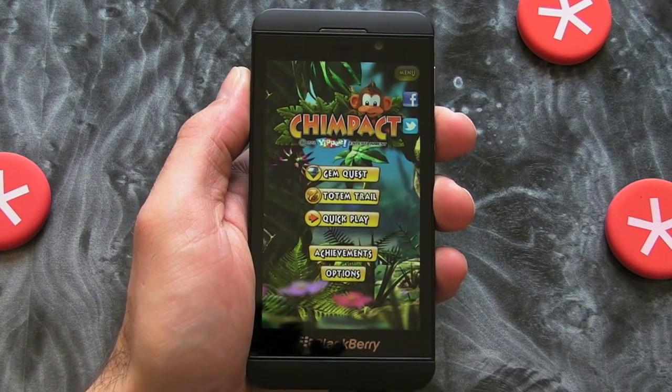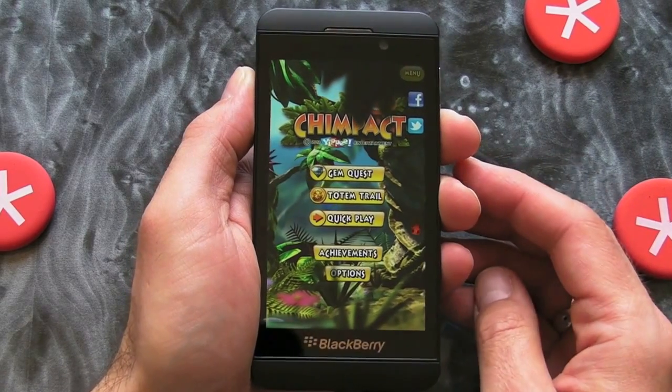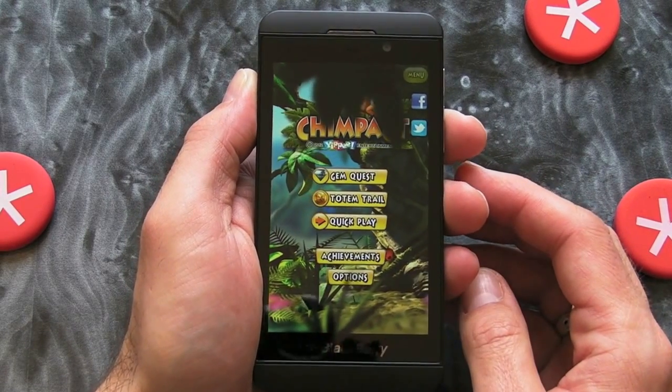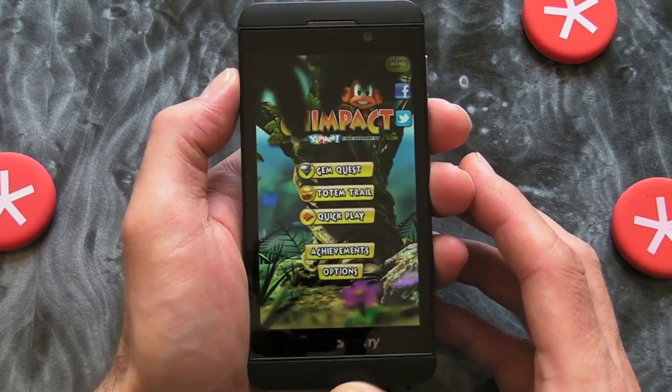Hi, this is James from Crackberry.com. We're just taking a look at Chimpact, which is now available for BlackBerry 10. You may have seen how we covered this some months ago when it came out for the BlackBerry Playbook, but it's here for the smartphones as well now.